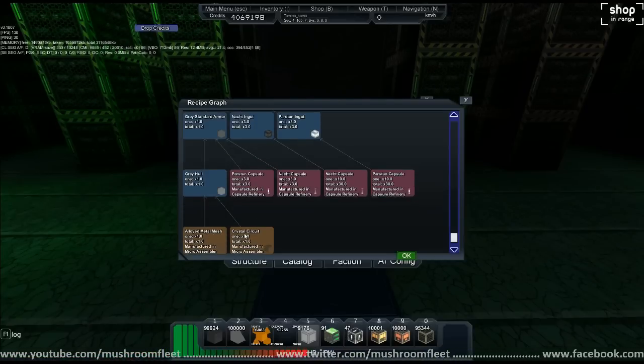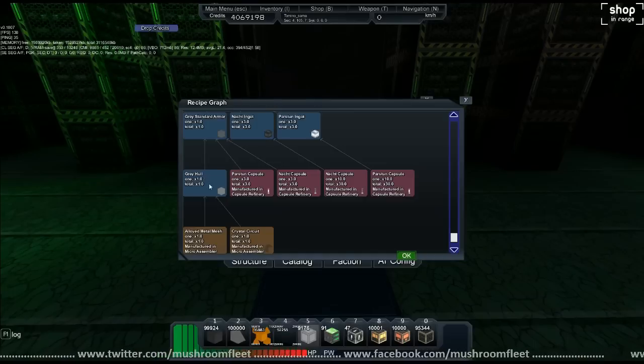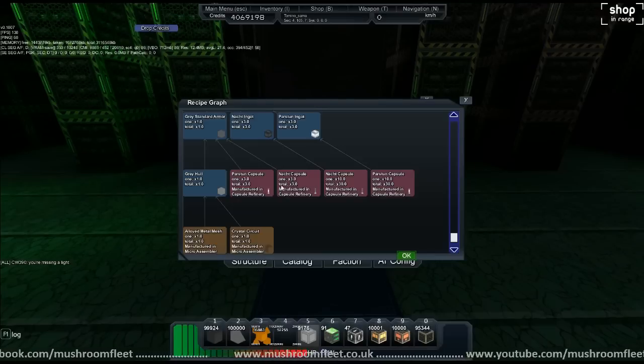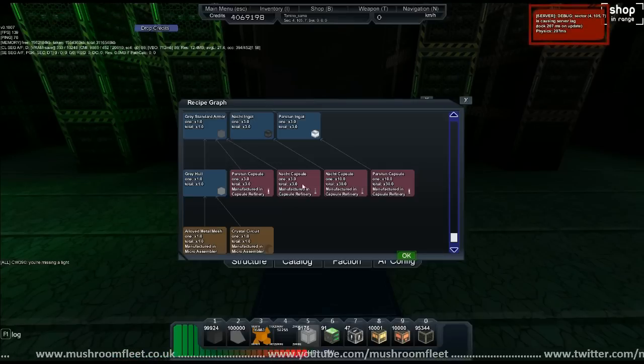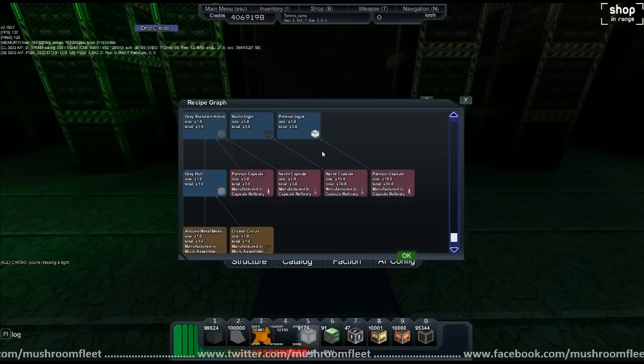So we knew how to make alloy: get your generic metal mesh and crystal, put that into the gray hull, then take the gray hull and put it into standard armor with paston capsules and knocked capsules. But what it's saying now is we need an additional three times as much per block of knocked and paston to make into ingots — knocked ingot and paston ingot — all done at the standard level.